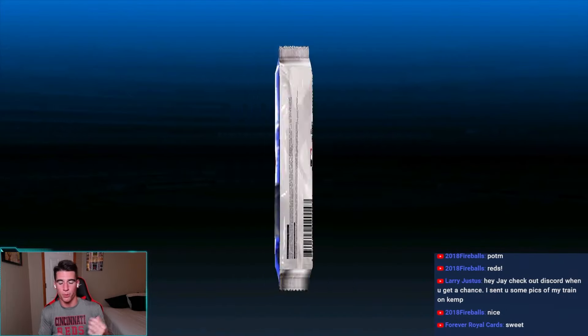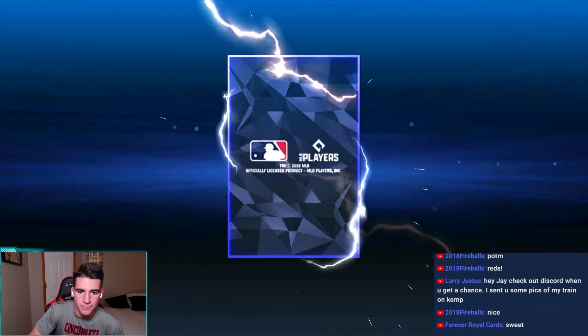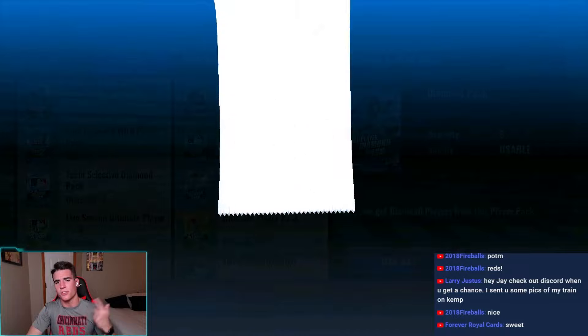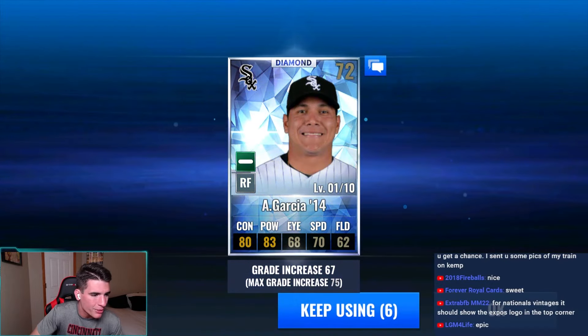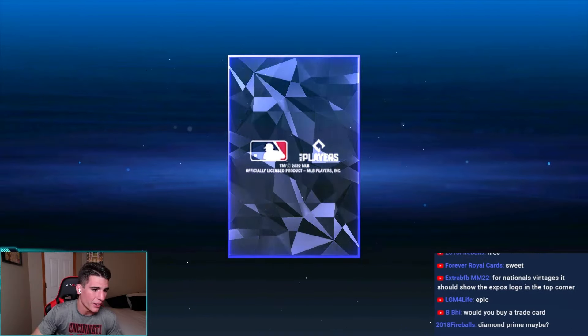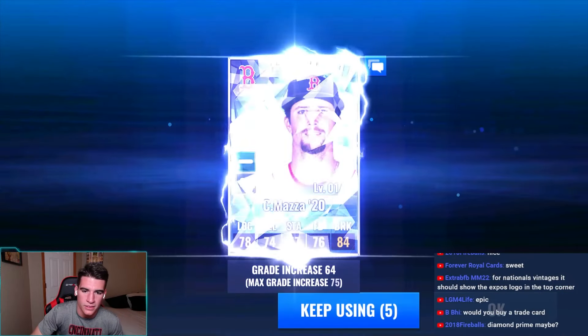All right, another Pirates card. I seem to pull Pirates on both the Reds and the Dodger account. All right, this is the third pack. Someone asked about the Expos logo — that would be cool, but I don't think they can use it. They probably don't have the rights to that logo. I have no clue how that works with the MLB.